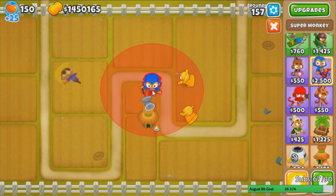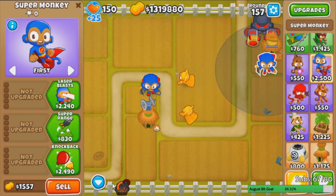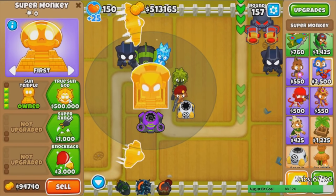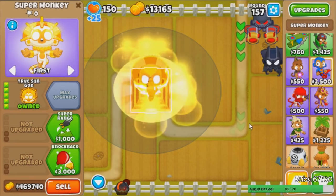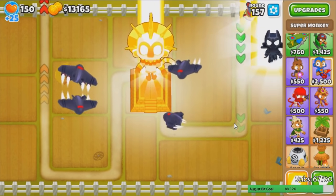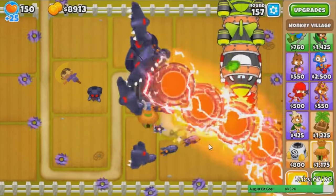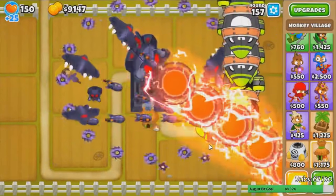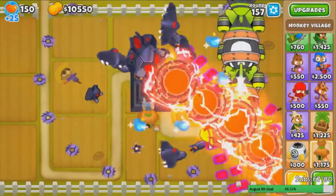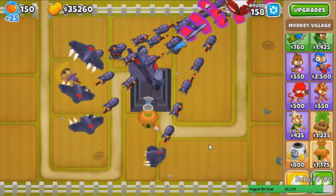We're going to get back the Vengeful Temple if we can. Yeah, we can get back our Anti-Bloon and Legend of the Night now that we sold the dark temple. This should be enough for another max Vengeful Temple again. Let's get it back for round 157 and see how it does this time, because we can see the Sun Temple cannot beat round 157. There we go — back to our Vengeful Temple. And this time the BADs aren't even close to making it to the exit.